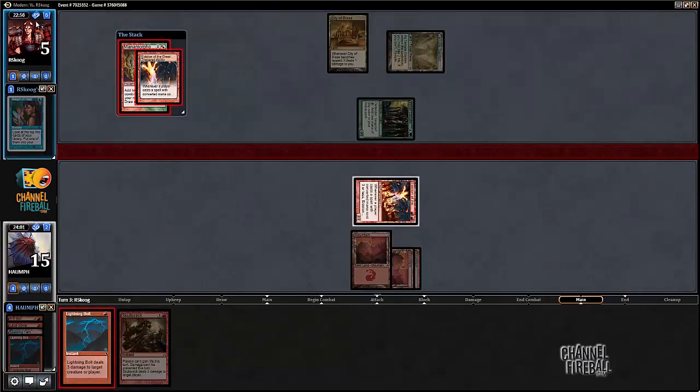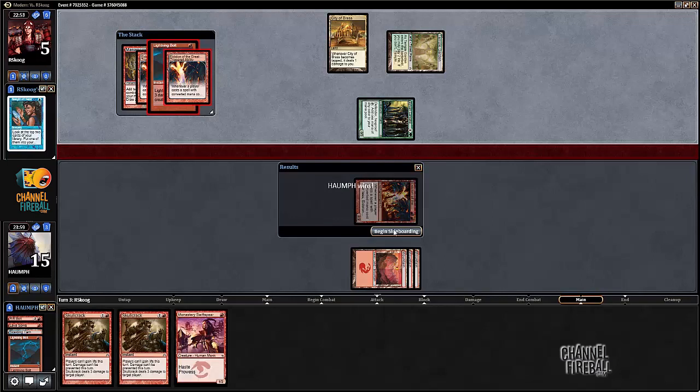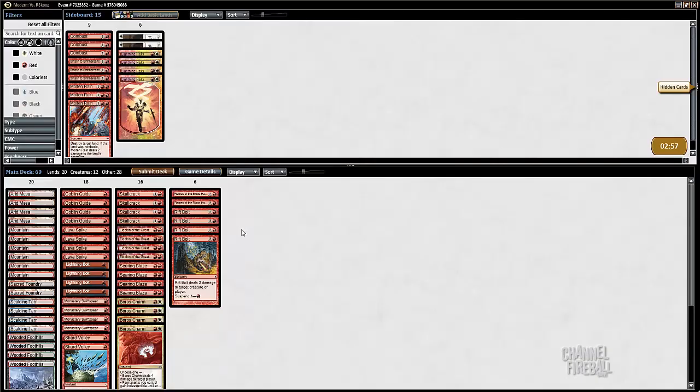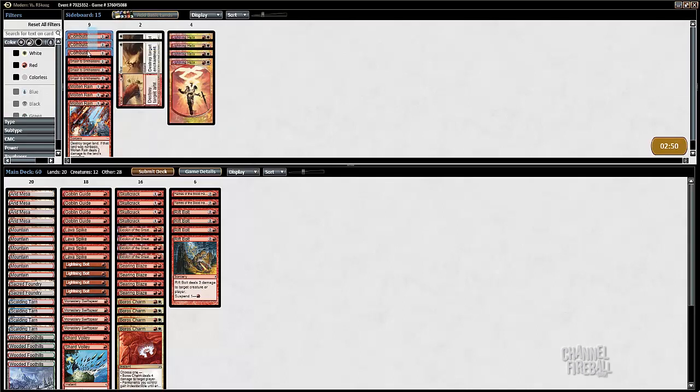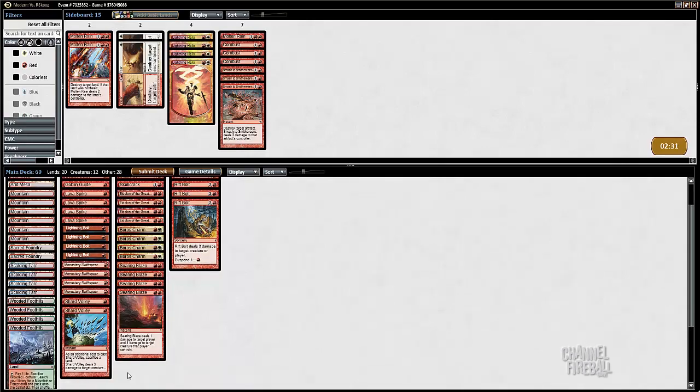Bolt them, bolt them. So what do I want against the Ascendancy combo deck? Searing Blaze is kind of difficult because he showed Sylvan Caryatid, but I don't know if he has any other creatures. So it's a little bit awkward. I'm going to lean towards not playing it.